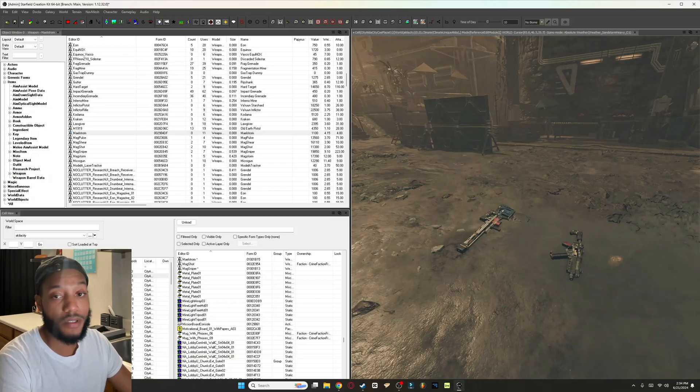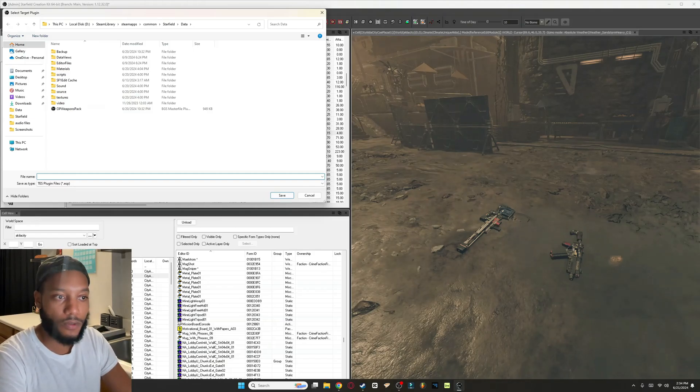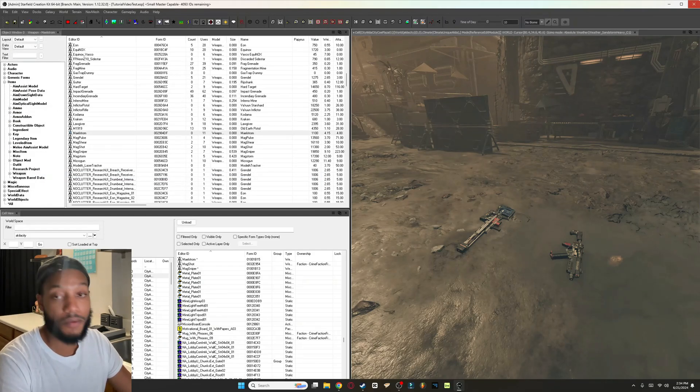The last thing we want to do is go to the top left and save. You can name this anything — we'll name it 'Tutorial Video Test' and save it. Then close it out and launch Starfield.